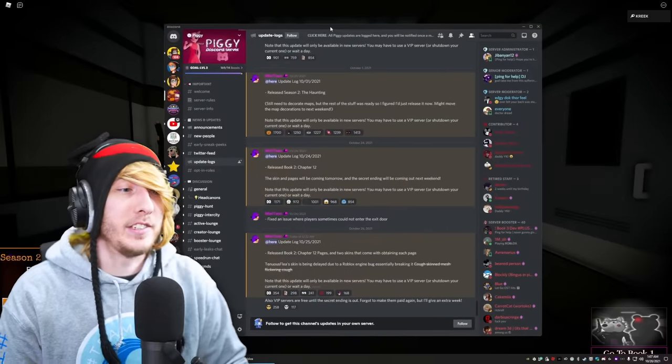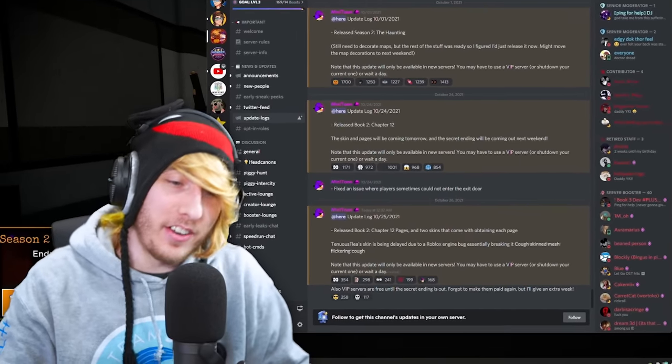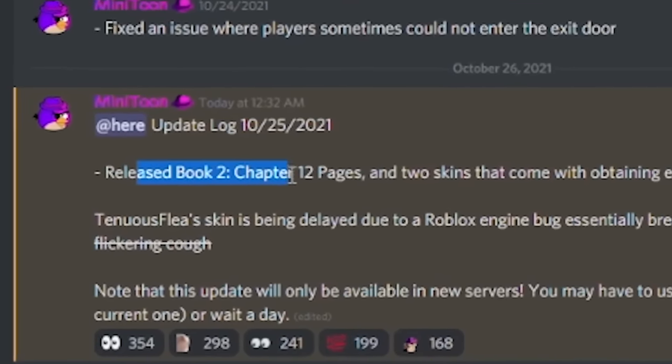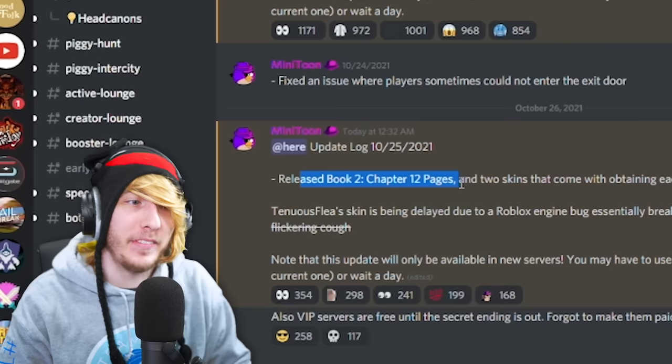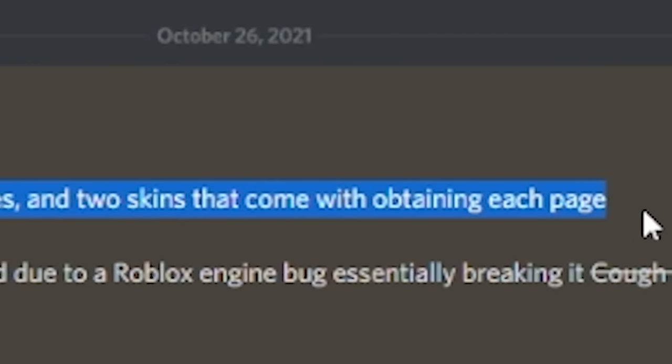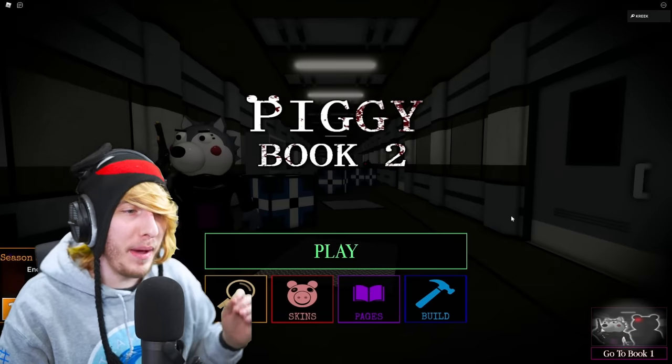The brand new skins are out - it's actually like 1 a.m. right now, but Minitoon says right here in the update logs for the game that he's released the Chapter 12 pages along with two skins that come with each one. So if you're confused, this is what he's talking about.